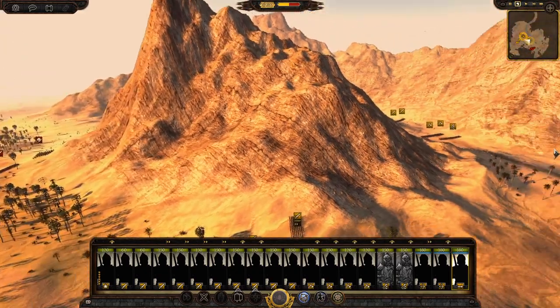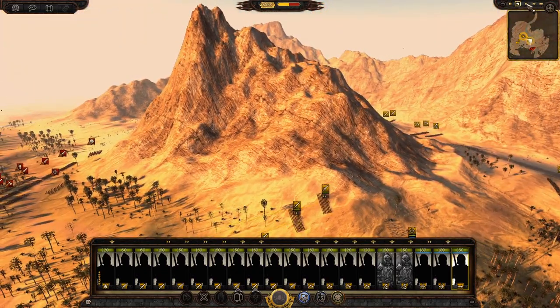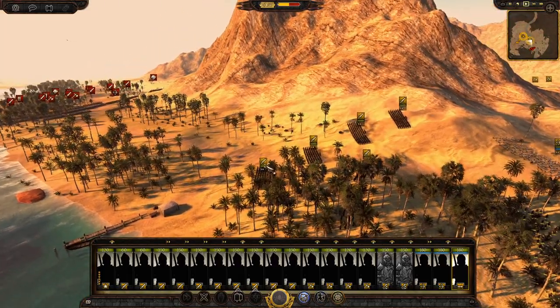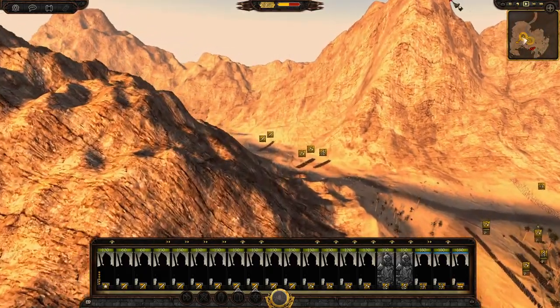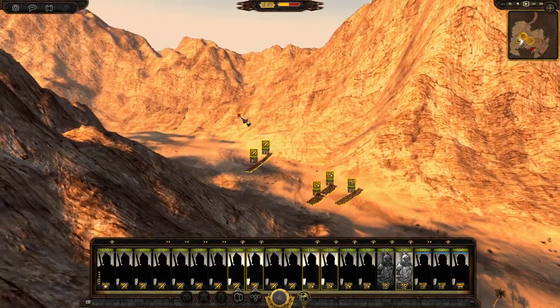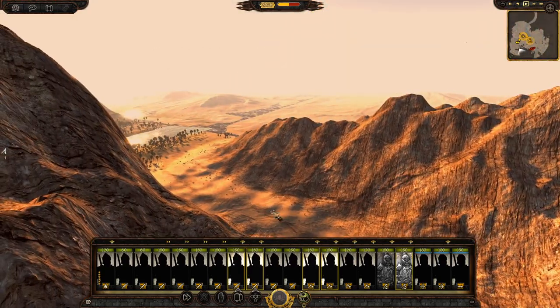Anyway, I had a flanking force going around so we'll put it to normal speed and have the battle. We'll see how these guys do against Dale — a pretty average faction with some pretty elite units of their own. Let's send this flanking force around and send the rest of the army up this way to engage Dale.